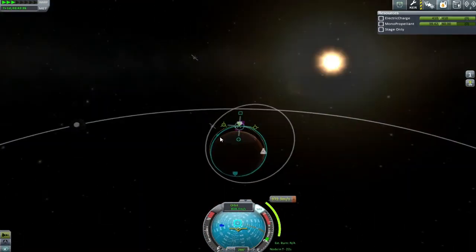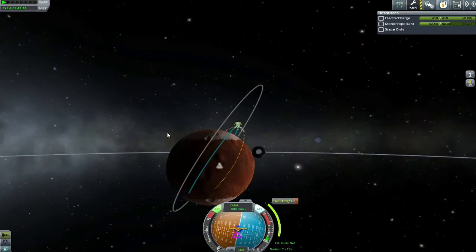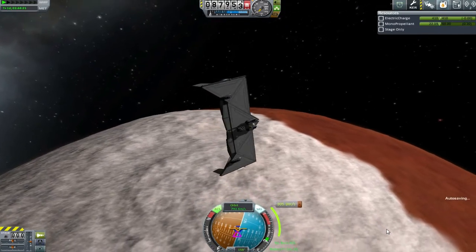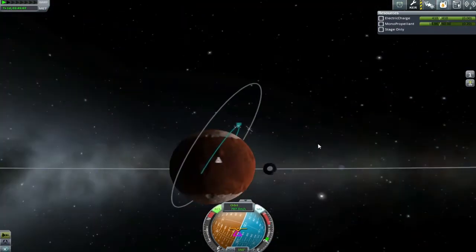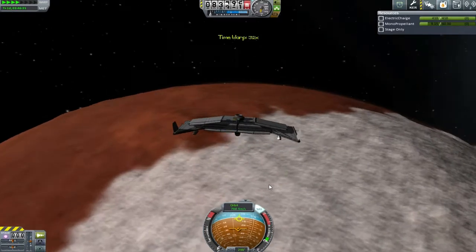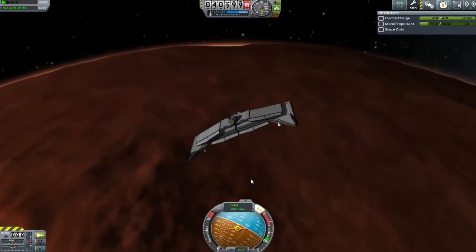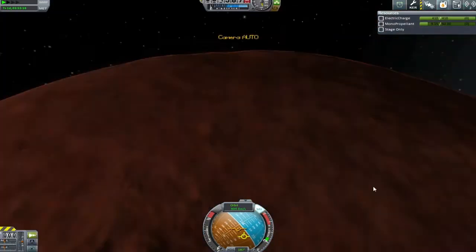Time to sort out the maneuver nodes to change inclination — we're not perfectly lined up. It would have been really nice to do all the inclination changes in atmosphere using just the wing, rather than worrying about them separately. Beautiful shot over the north pole of Juna by the way. The problem of course is that we're not in the atmosphere right now, and it's all a bit inaccurate trying to do it on the other side of the planet.